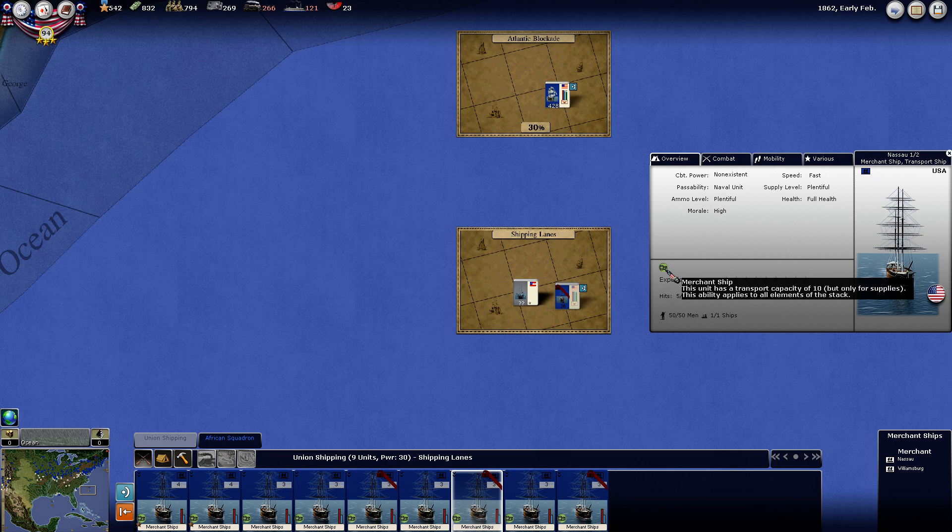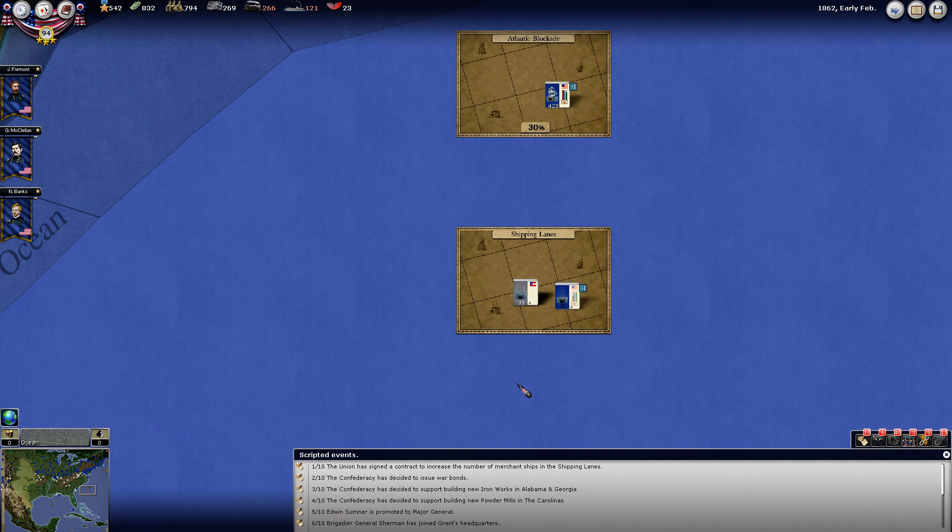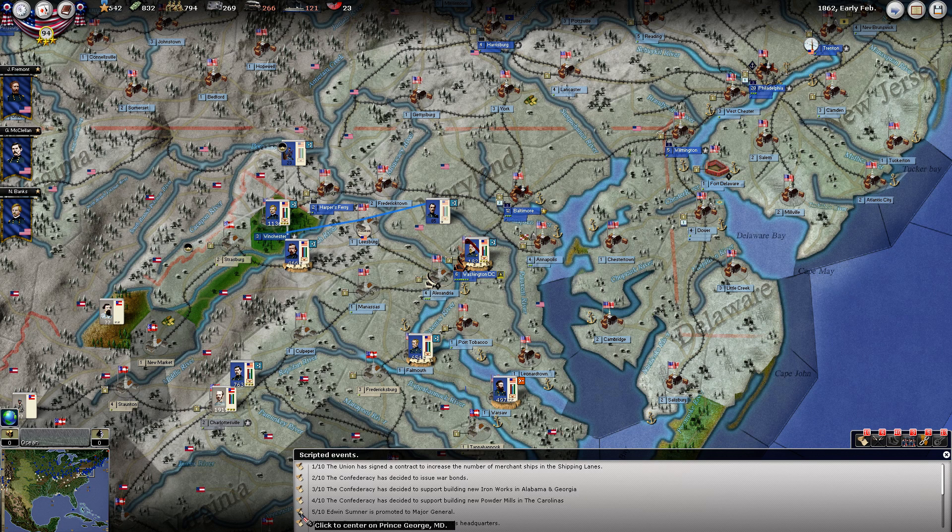This ship has a transport capacity, but only for supplies. War bonds from the Confederacy, and their buildings are really going nuts on their industrial production. Edwin Sumner has been promoted to major general. That's apparently just a scripted event because he hasn't really even been in a fight yet. Sherman has joined Grant's headquarters. Nice. We did lose two rail capacity due to winter conditions.